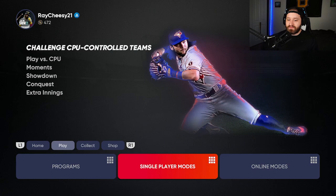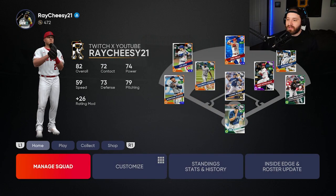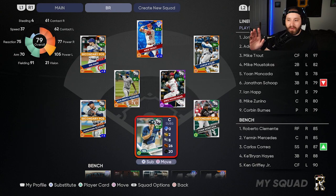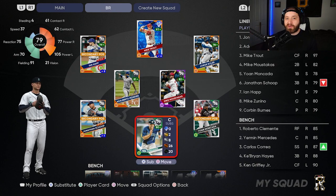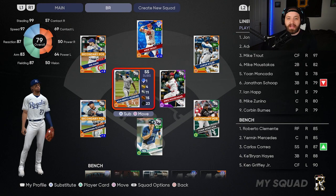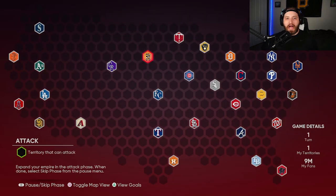One thing to note before we get into Conquest: you can use Conquest as a way to parallel players. Right now I've been using a BR squad that I love, so we can parallel all these cards. Make sure you have a squad you can use to parallel cards — that's a big thing for your team in BR rank, seasons, and events. You can also use this to upgrade your captain.